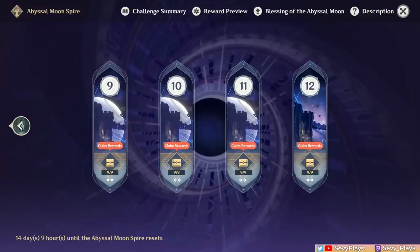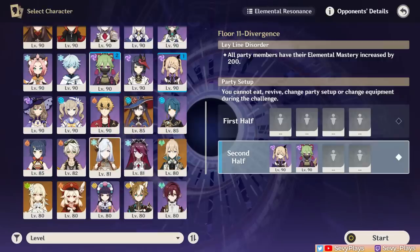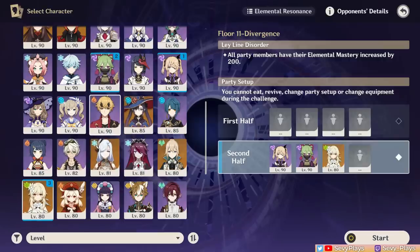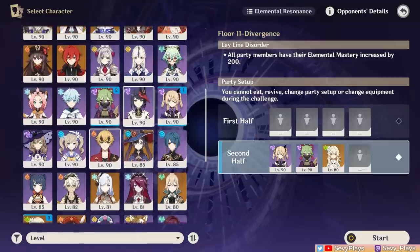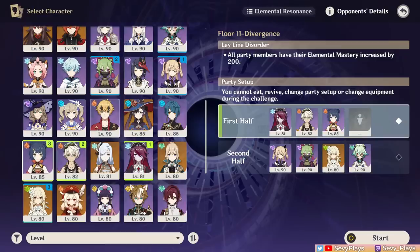Hey everyone, it's Sevee. Spiral Abyss has reset with a new enemy lineup this version 3.2. This cycle's blessing is a straightforward damage addition via true damage. As always, I'll be demoing this Abyss with all 4 stars, Dendro Traveler being the only exception since everyone has them. Of course, it will be much easier with 5 star upgrades, so no need to follow my characters or templates. I will be discussing positioning strategies and enemy weaknesses instead. Anyway, let's get into it.